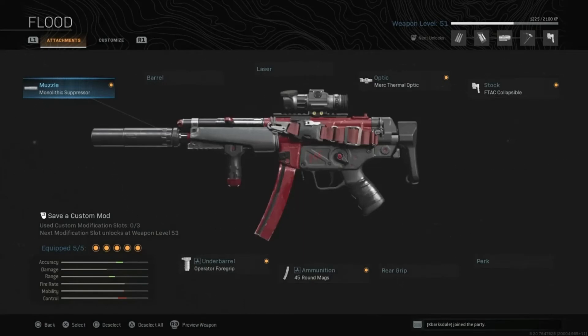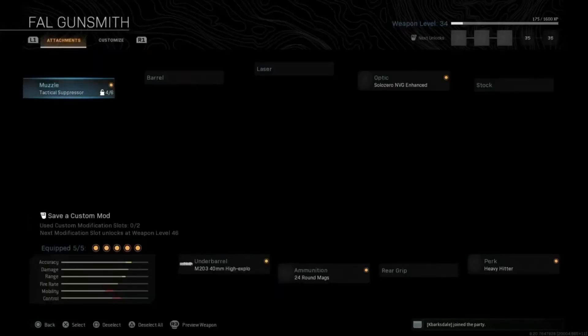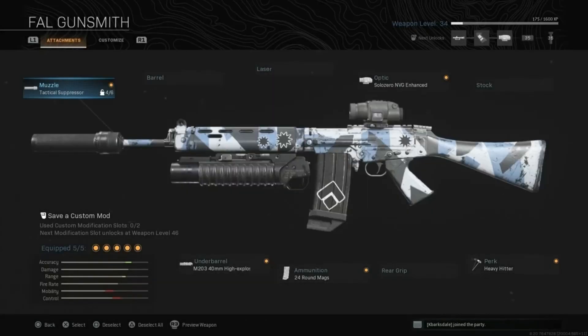So you need to make thermal optics, the F-TAC collapsible stock — it don't matter what mag you got, I prefer the 45-round mag. And you get the operator foregrip and a Monocle — I don't know how to pronounce that — and for your barrel you need the tactical suppressor.